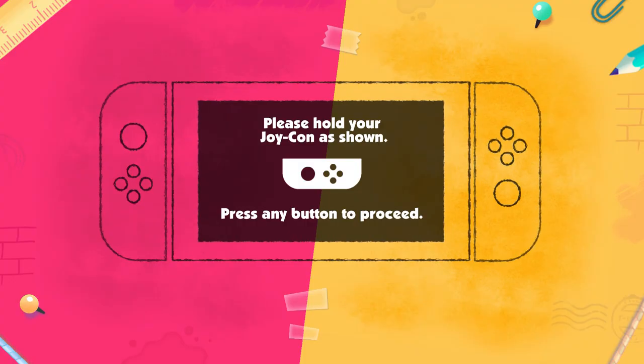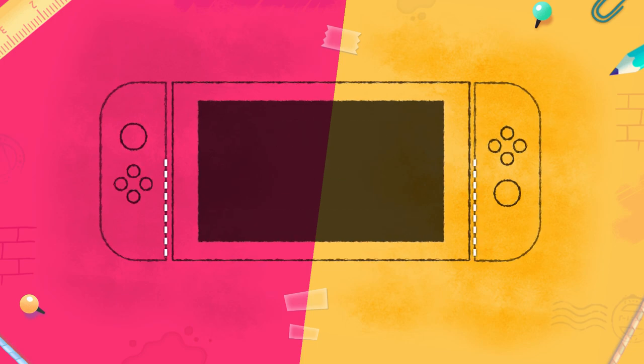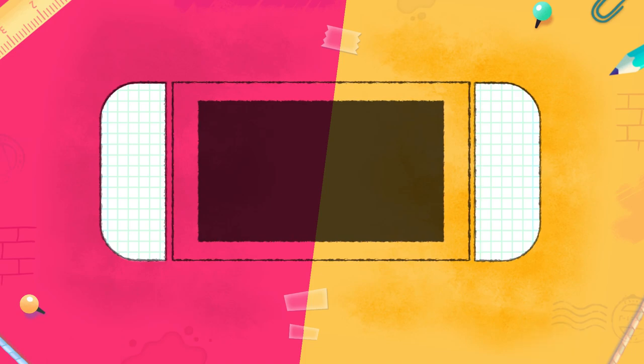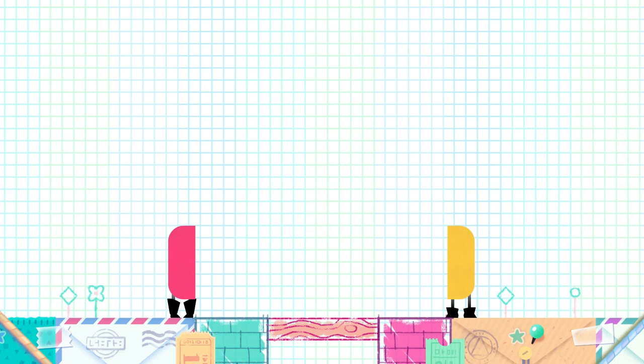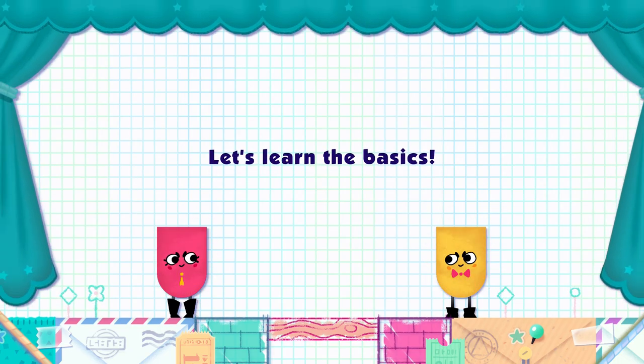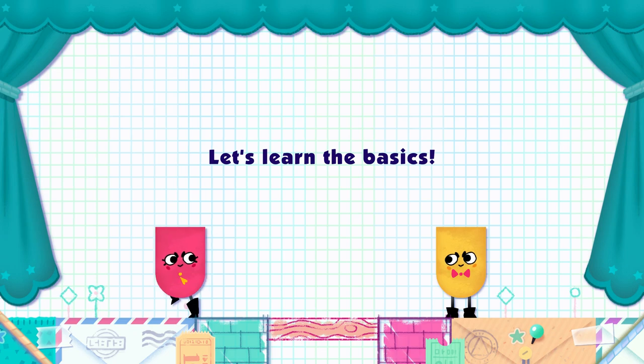This is how it goes. Please hold your Joy-Con as shown. I'm holding it like that. Are you holding it like that? Wait — mine is opposite of yours. It's supposed to be that way. Okay, good. Learn the basics!